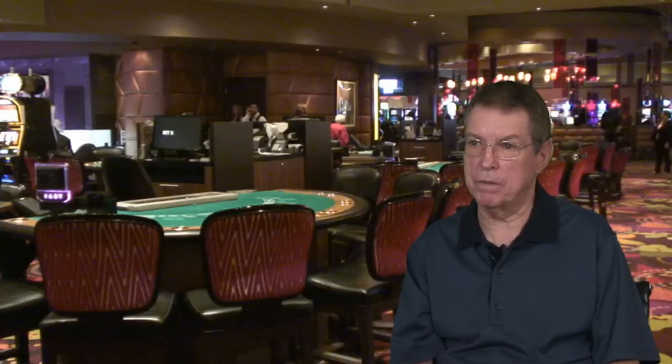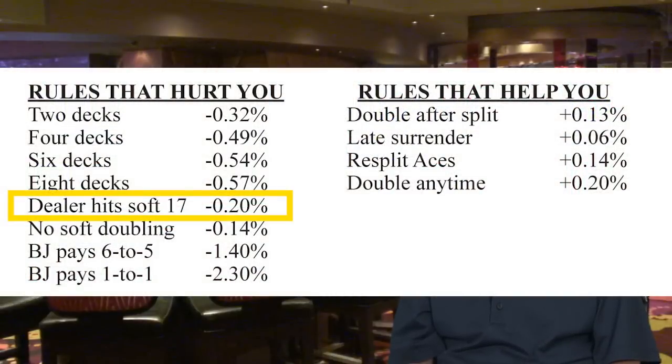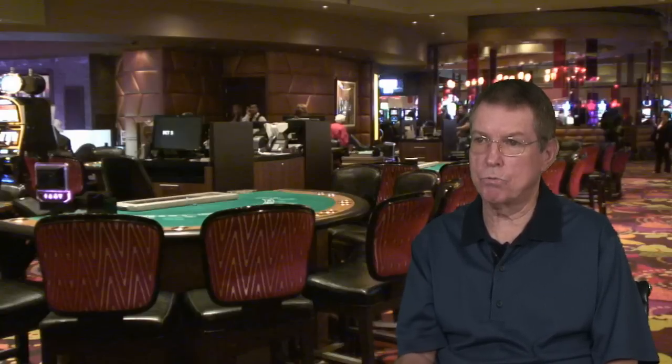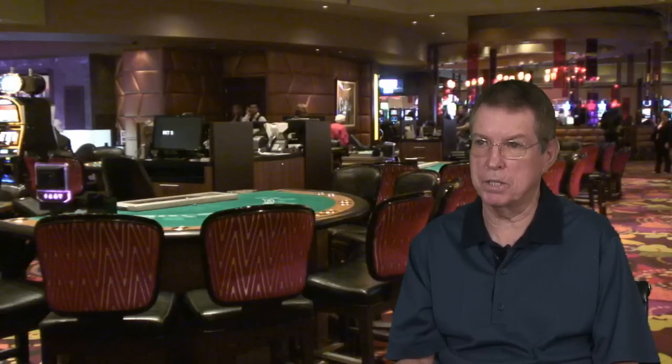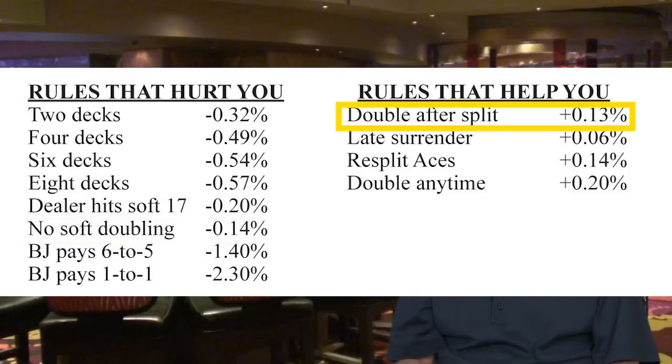Another rule to watch is whether the dealer hits or stands on soft 17. It's more favorable for the player if the dealer stands on soft 17. If the rules require the dealer to hit soft 17, that is not favorable for the player. You also want to be able to double down on any two cards, including soft hands, and double down after splitting a pair — some casinos won't allow that.